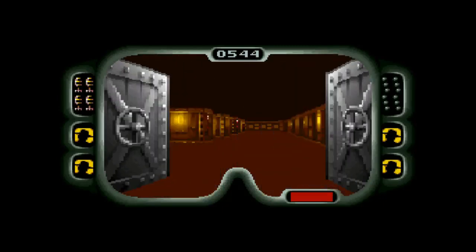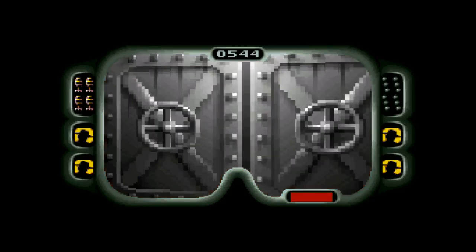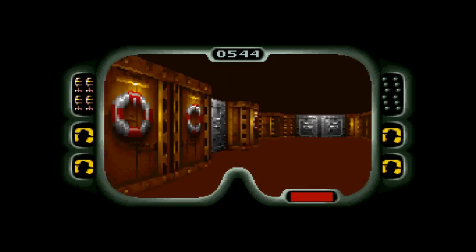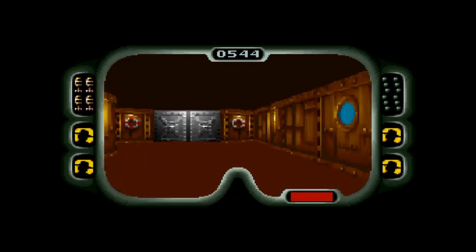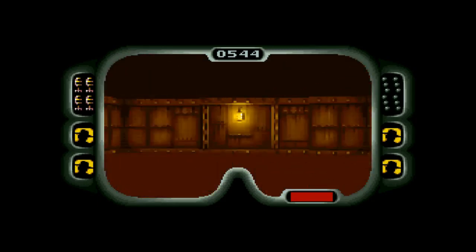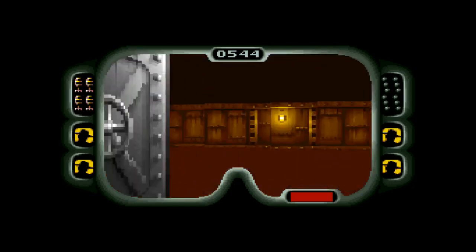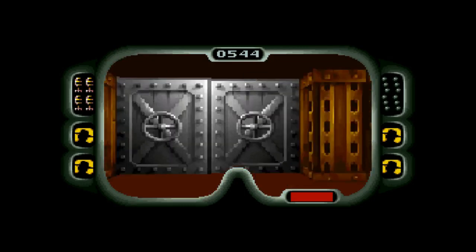So I guess the last steps for the finale are: take out that raptor nest, come back to the ship, call in the chopper — but first I gotta go back, collect the last remaining eggs, plant the nerve gas in the raptor pen, come back to the ship, call in the chopper, and I'm home free. Plain and simple. Places like this can be such mazes.